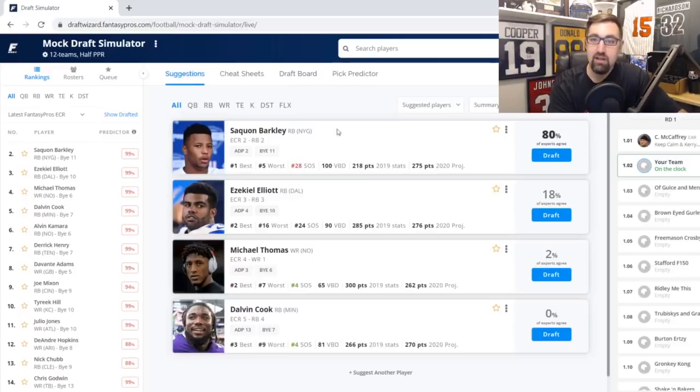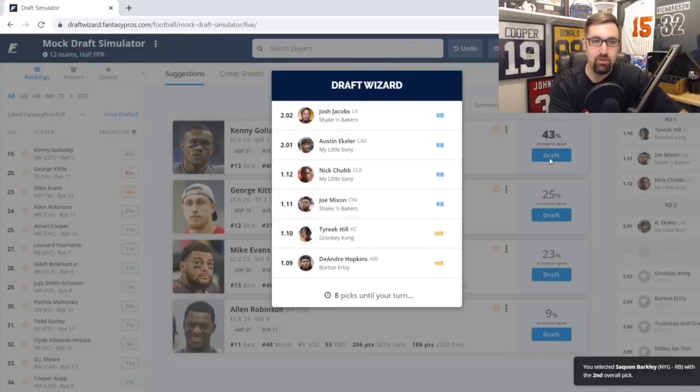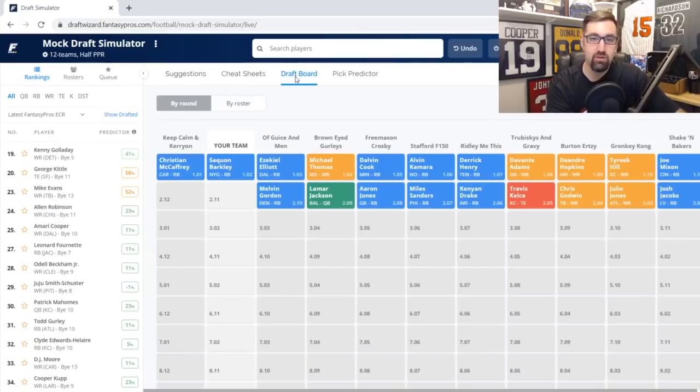Christian McCaffrey usually goes first off the board, but Saquon Barkley is my 1.01 overall. Nothing against McCaffrey, but the last running back to go back-to-back seasons as the number one overall was Priest Holmes. Does McCaffrey see fewer targets or less workload now with that big contract? We'll see. Personally, I'm going to keep running with Saquon Barkley as my favorite pick at the 1.01.